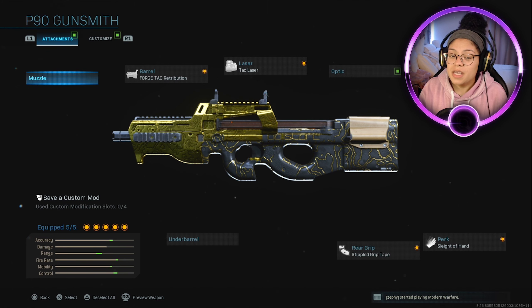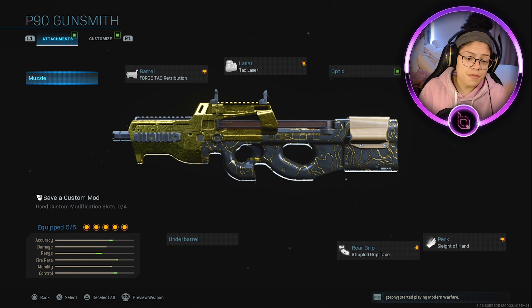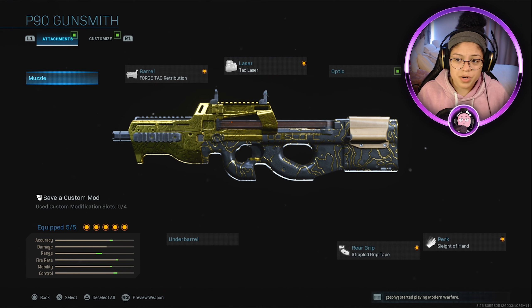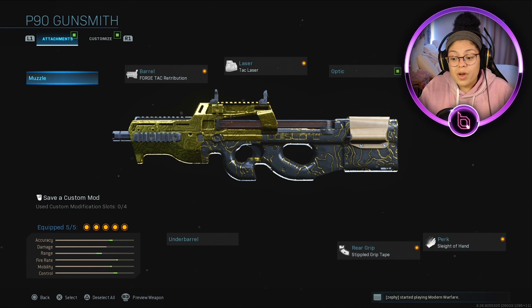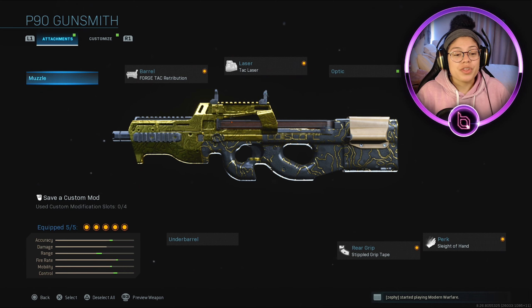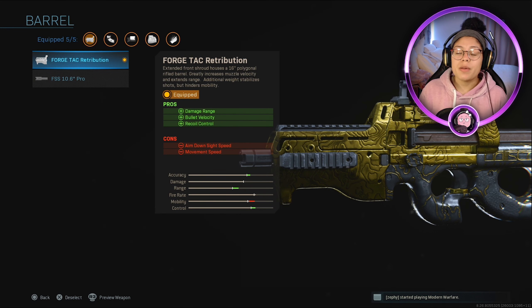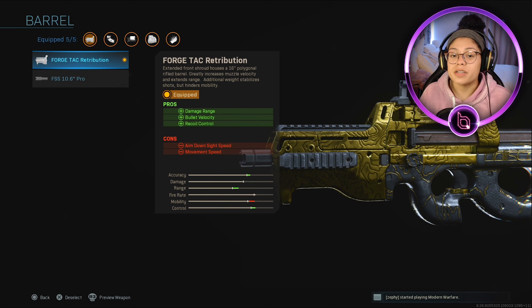For the class I used, I kept switching — either taking the muzzle off, putting the perk on, or taking off the laser and putting on the underbarrel. For the barrel I did use the Forge Tac Retribution, which helps with damage range, bullet velocity, and recoil control. Two cons that come with it unfortunately are ADS speed and movement speed.